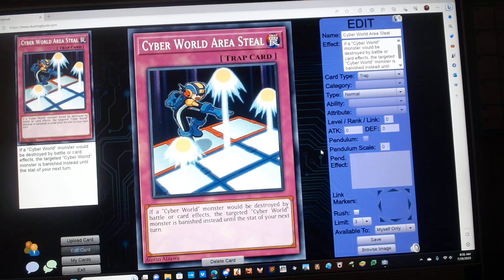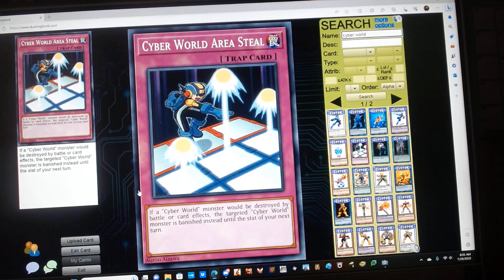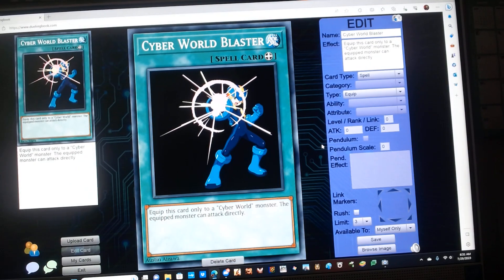Cyber World Aria Steel is a Normal Trap with the following effect: if a Cyber World monster is destroyed by battle or card effects, target that Cyber World monster is protected instead until the start of your next turn. Next, Cyber World Blaster is an Equip Spell. Equip this card only to a Cyber World monster. The equipped monster can attack directly.